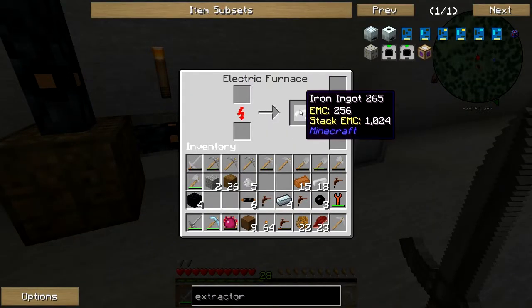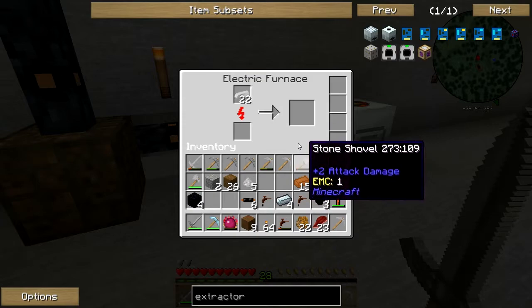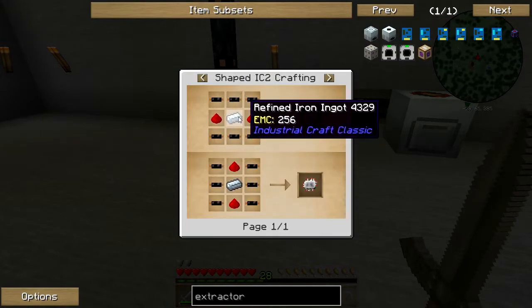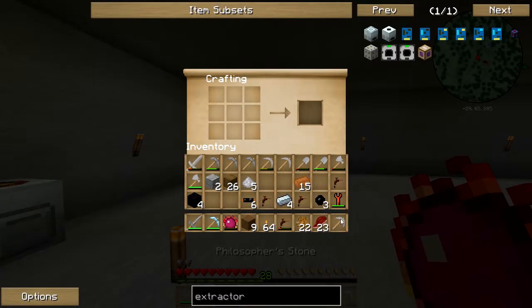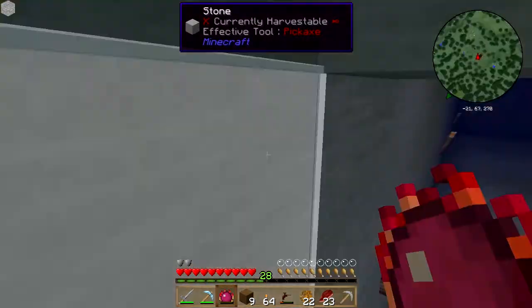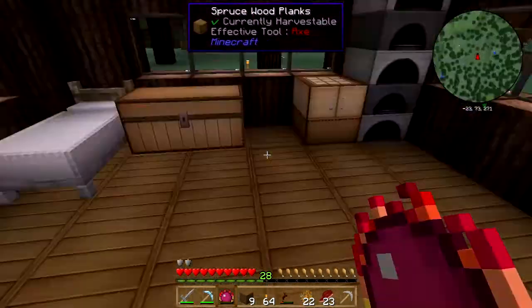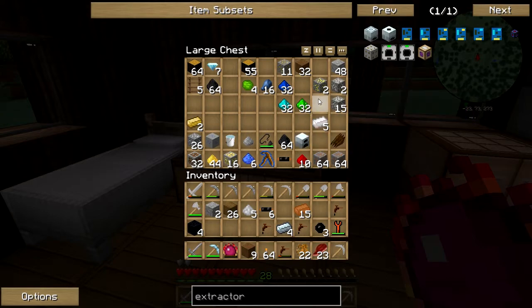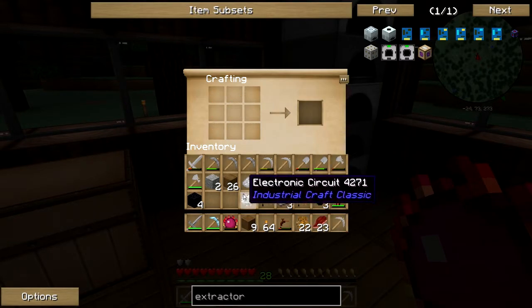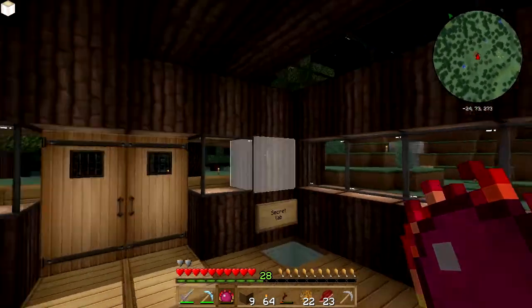I'm supposed to just smelt this instead of macerating it. So anyway I'm gonna stop this and just smelt this. Let's see — machine block, let's craft that. There we go, six of them. Oh no, our redstone is upstairs in the chest. Let's go up — luckily we have this water elevator, saves us a lot of time going up and down. I just need two of these. Okay let's craft it: one, two, and six copper cables. So we got ourselves an electronic circuit.